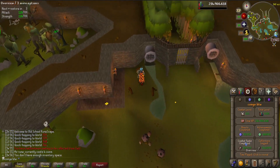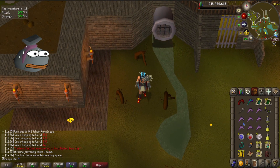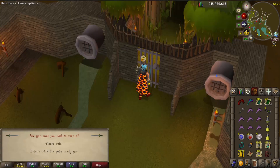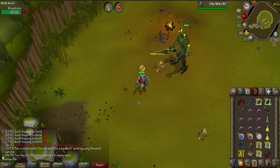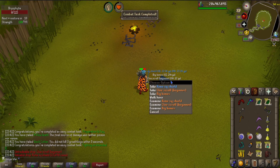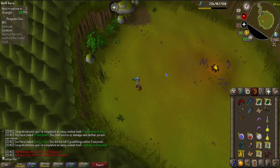I want to do the free-to-play Bryophyta kill first since it's probably the most annoying — my best weapon is a rune scimitar I just bought. I'm risking items at Hespori right now, but it'd be hard to die with plenty of food, high stats, and a teleport. The challenge is that on a free-to-play world my members items don't count as armor, so it's basically like wearing nothing. I ran out of prayer so I had to hurry — that was way harder than expected. It did complete 'Preparation is Key' as well, and on free-to-play worlds you also get beginner clues.